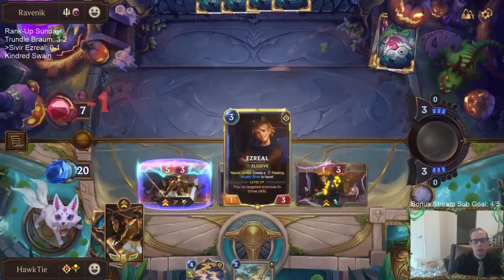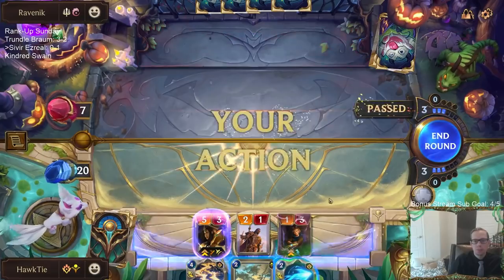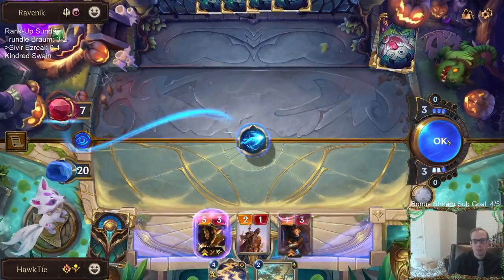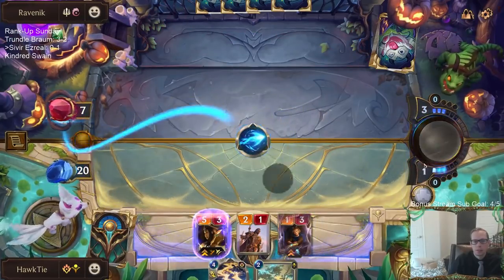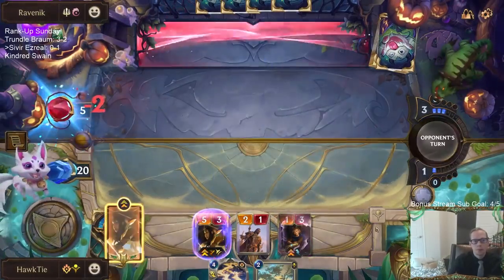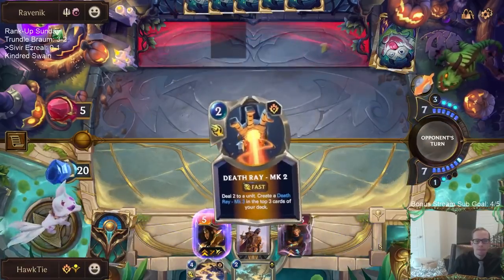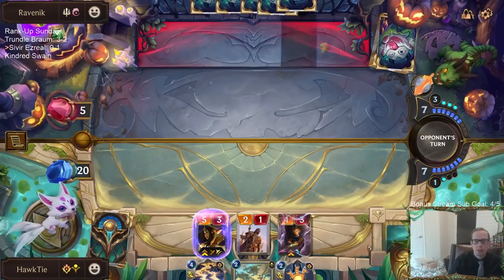17 damage dealt for Sivir. I'm doing this because I can't play both that and Static Shock. If I play Static Shock and then they play a Sharpsight and make theirs larger, it would stay alive. So just getting the Quicksand value out of there. Death Ray Part 2.